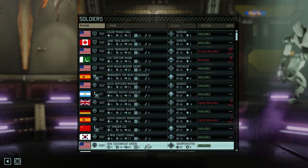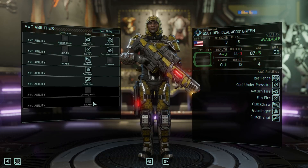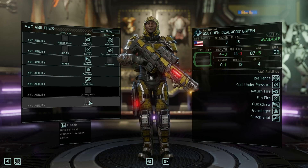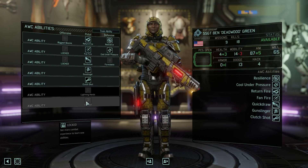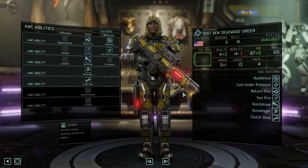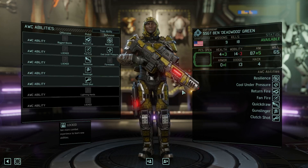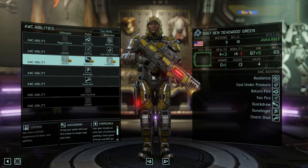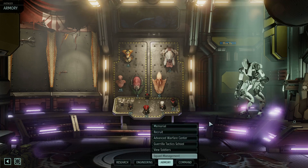Maybe we take Ben. I want to look at Ben real quick and look at his AWC abilities. We should be able to see his next — it's Lightning Hands. So he's not gonna get Face-Off until his last AWC ability. That's shitty. Formidable — that's really good. We're not gonna train him now because we're probably gonna want to use him right away. But that's really good.